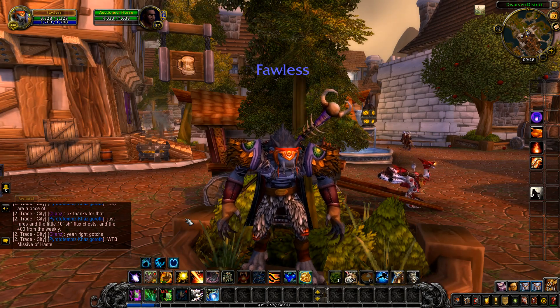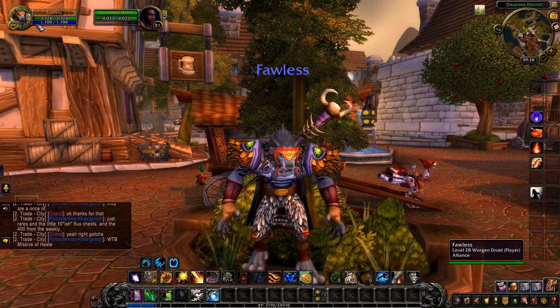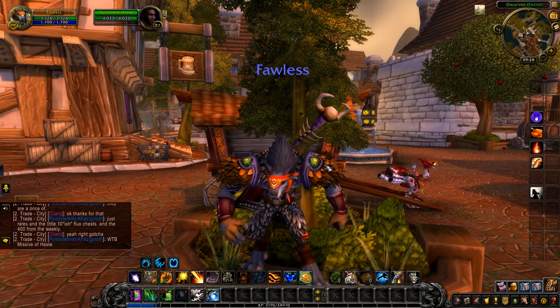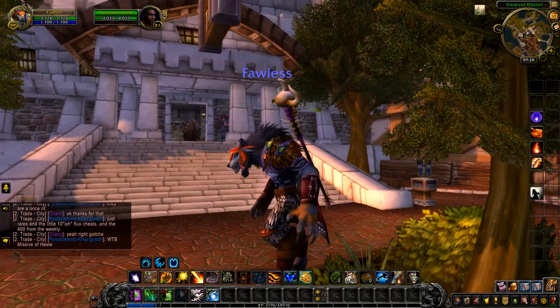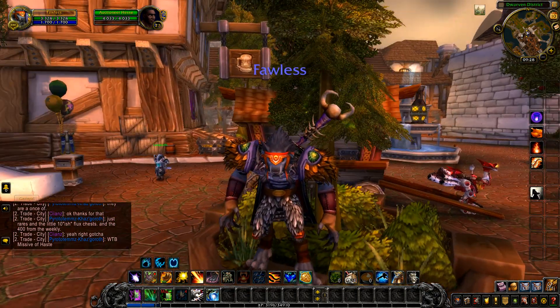Hello friends, welcome back yet again. This is Forlis, level 28, Druid, Worgen, just standing in the Dwarven District outside the bank, which is there, and the auction house, which is there.